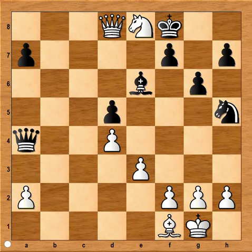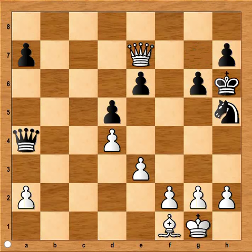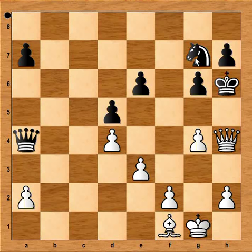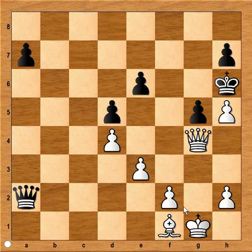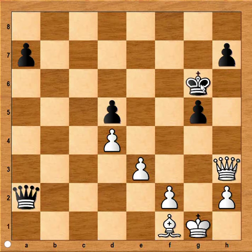Knight to c7, this is a check. King to g7, knight takes bishop, destroying the protection around the black king. Queen to e7 check. King to h6. It is white to move and to play a winning move. Can you see the winning move for white? g4. Knight to g7 check. And the only move is knight to h5. Pawn takes knight, g5. I think black could have resigned in this position. Queen takes pawn. Queen takes pawn on e6, check. King takes pawn on h5, check. King to g6, check, and black resigned.